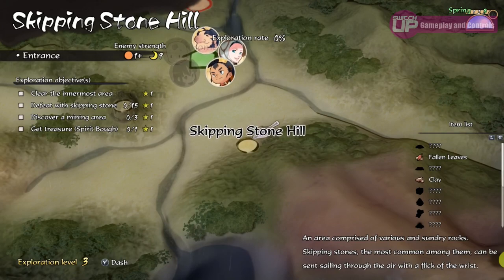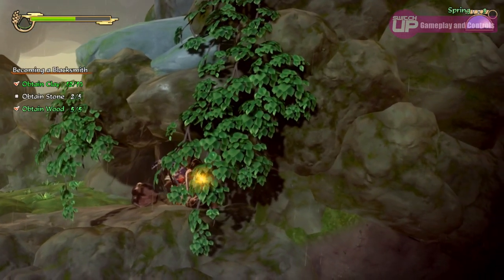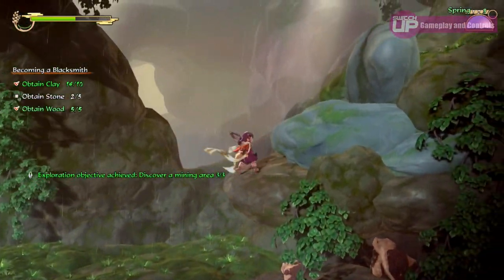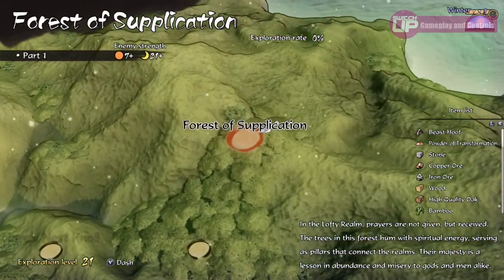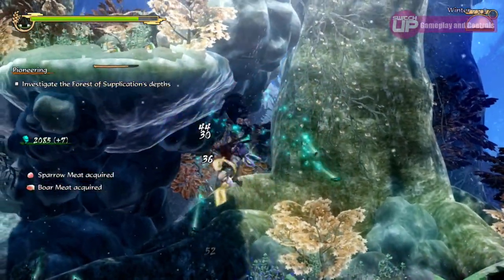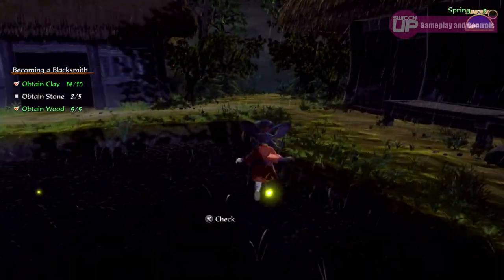Each area has a set number of objectives such as defeating a particular number of enemies, finding a certain item hidden within the area or gathering a specific resource. Clearing these objectives will increase your exploration rate for that area, and by improving this rating your overall exploration level will go up and further areas will open up. If you die within one of these areas you will start from the screen you progressed to but lose any resources gathered. You can leave an area at any time, saving those resources by going to the menu screen and pressing X, and it would be wise to then return back to the farm as resting here will restore your health.